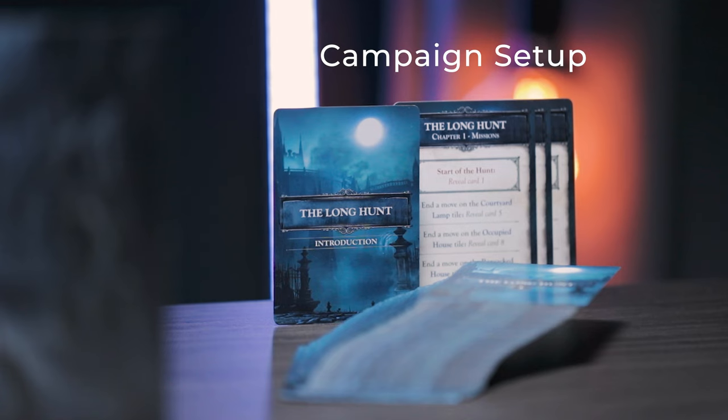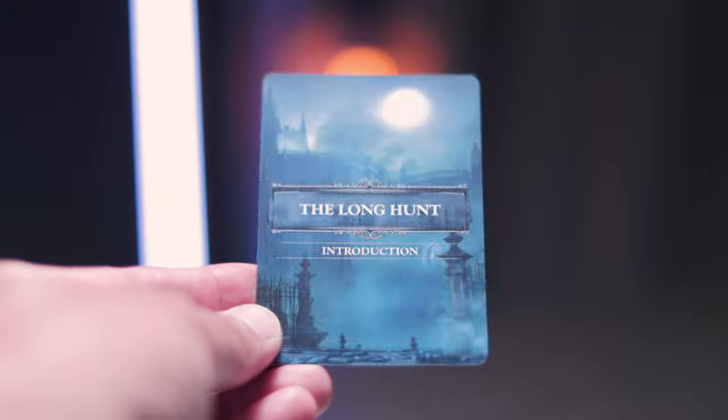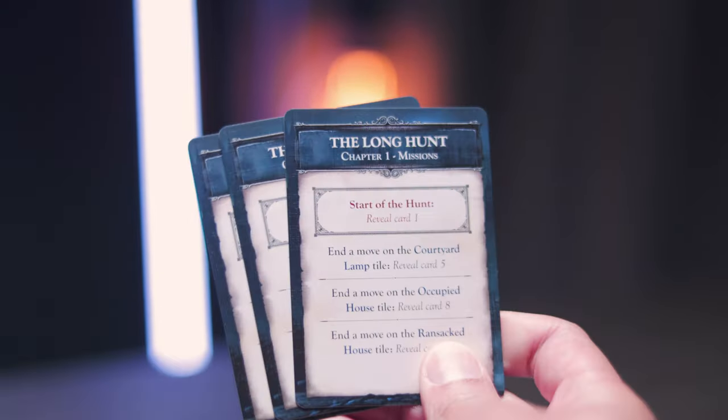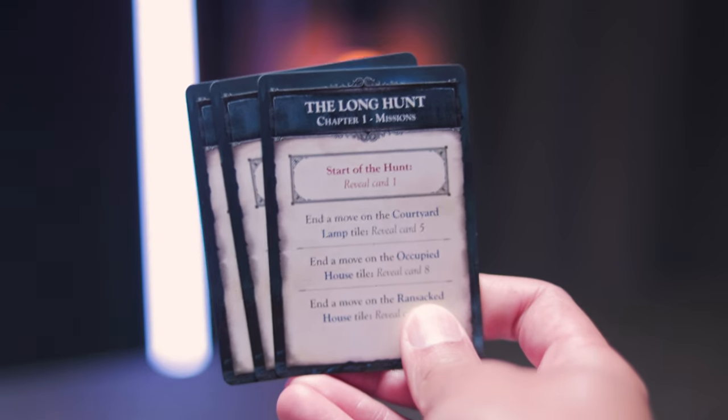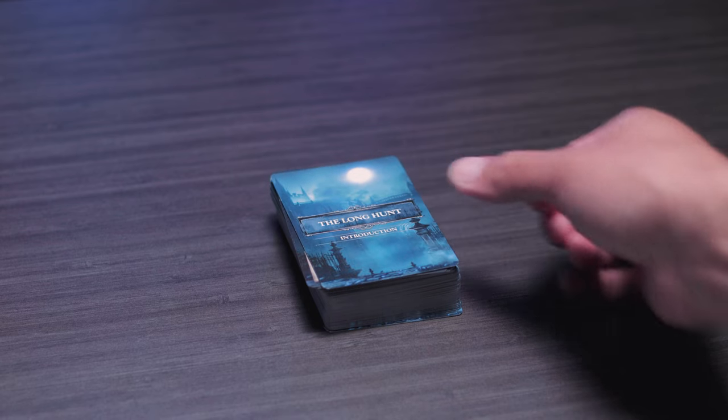For each campaign, you want to grab that particular campaign's deck, which should already come shrink-wrapped in its own set of cards. Each deck is made out of an introduction card, three chapter cards, and mission cards organized in numerical order. Make sure you do not shuffle these cards.